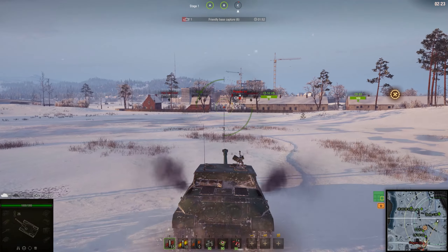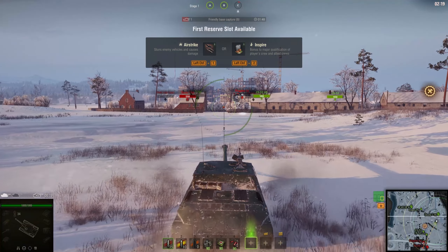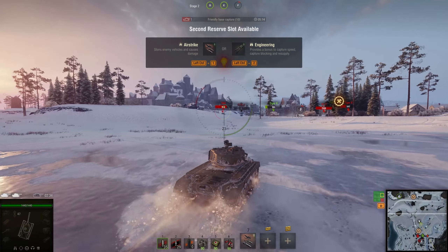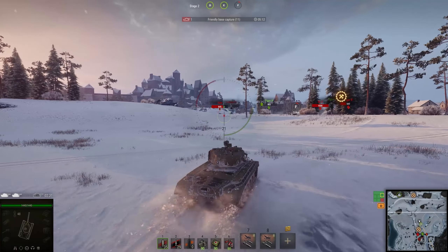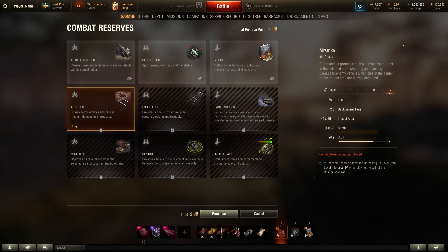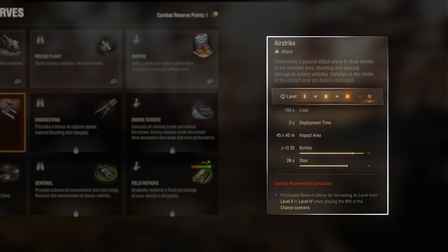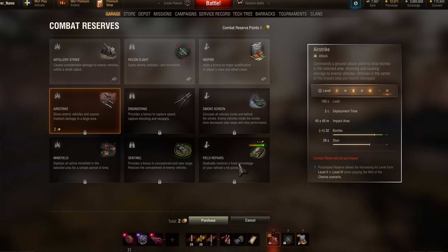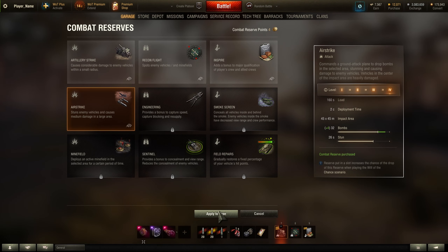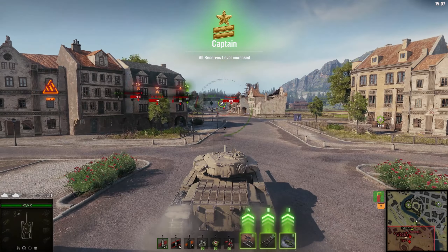Players will now be offered the option to pick between two random reserves while playing Frontline, allowing players to potentially pick the same reserve twice, increasing its effect. All abilities will level up equally and consist of three standard tiers. Using the already familiar reserve tokens, you can also buy an additional level, allowing you to achieve tier 4 for your reserves.